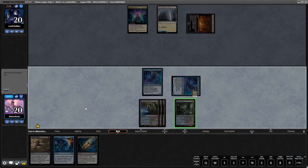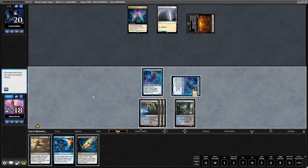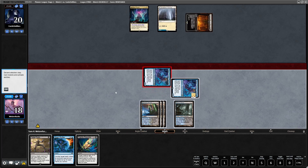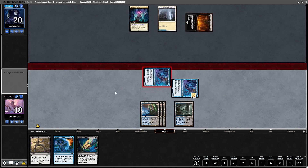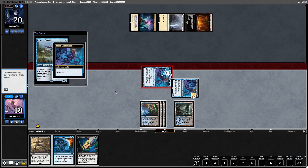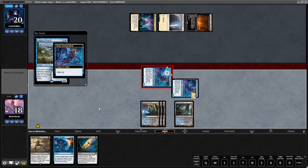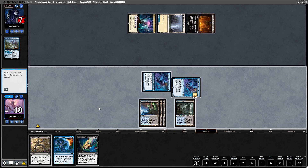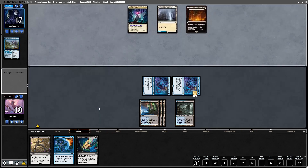Of course I pay the two life for the Watery Grave, so I can have the mana for a Spell Stutter and untap the other Sleep Cursed Fairy. This will get countered. The little Sleep Cursed Fairy is just so good — she protects herself, we can untap her, all for one mana. 3/3 flying.